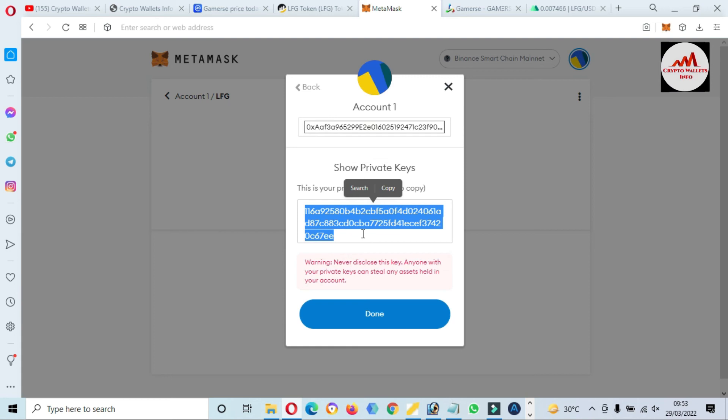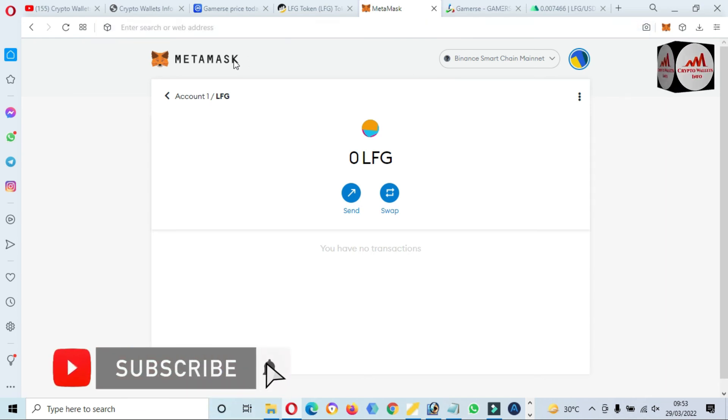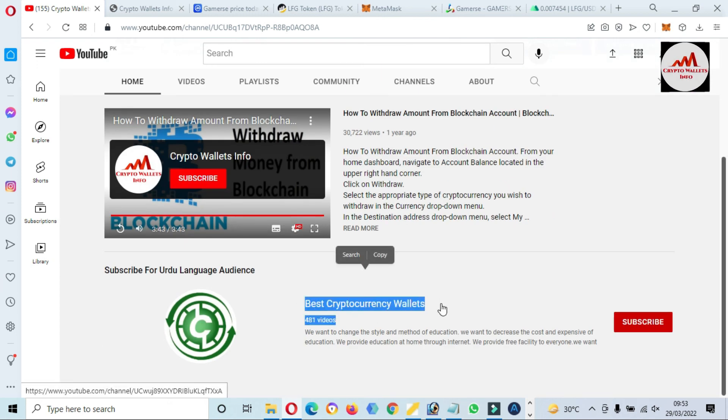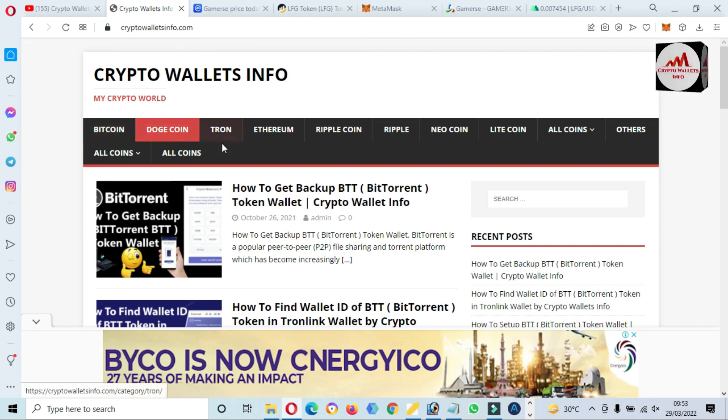This is simple and easy — you can easily add this token to your MetaMask wallet. I hope subscribers will understand properly. If you get any information from this video, please subscribe to my channel, Crypto Wallace Info, and press the bell icon. For information in Urdu, join my other channel, Best Cryptocurrency Wallet. Visit my website cryptowallaceinfo.com, or email me at cryptowallsinfo@gmail.com. You can comment below and I'll resolve any problems. You can also get information about Bitcoin, Dogecoin, Ethereum, Ripple, and Litecoin from the website. See you in the next video — bye bye!